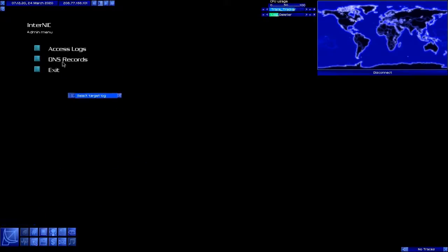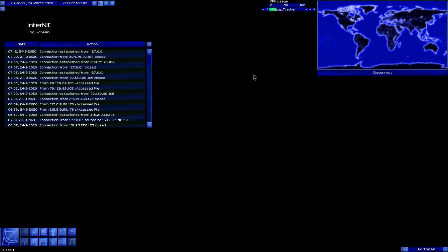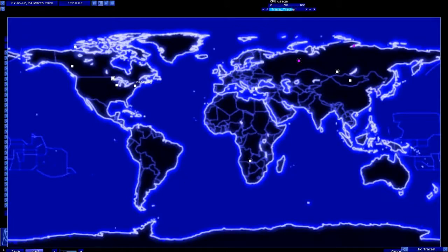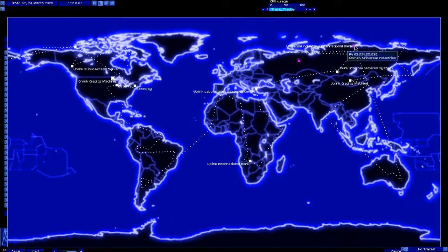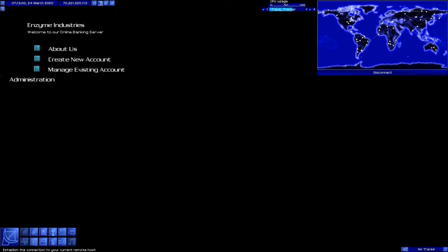Banks are the number one way people get busted in this game. However, a successful bank hack pretty much sets you up for life. Alright, let's go ahead and do it. We're going to load our bounce path and we are going to connect to Enzyme Industries International. We haven't done anything bad yet, so they're not going to trace us.